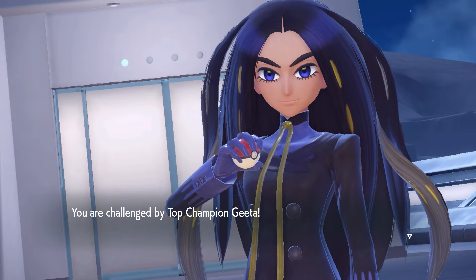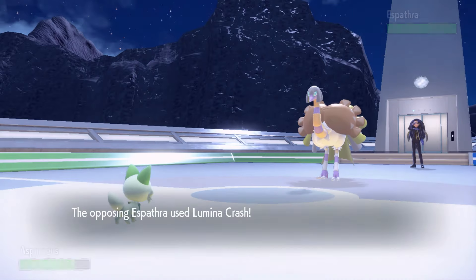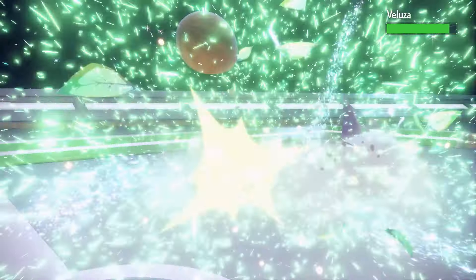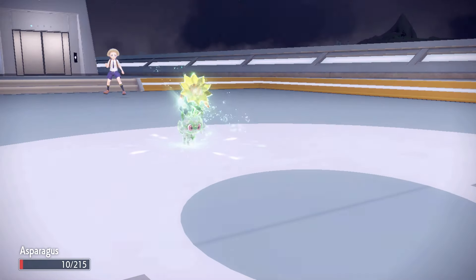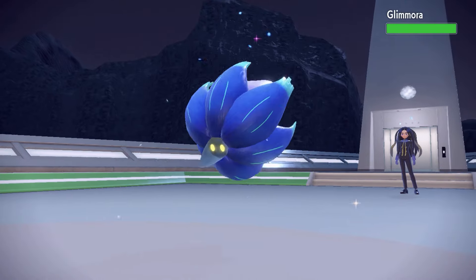Finally, it's time for Champion Geeta. We set up 3 Hone Claws against Espathra as it set up Reflect, taking Asparagusk to below half health through Lumina Crashes — it was a one-shot with Seed Bomb. Veloza and Avalugg were also both one-shots with Seed Bomb. King Gambit survived Seed Bomb, taking Asparagusk to only 10 HP and triggering a Leppa Berry, but it went down the next turn. Gogoat was a one-shot with Play Rough, and last was Glimmora, a one-shot with Seed Bomb.